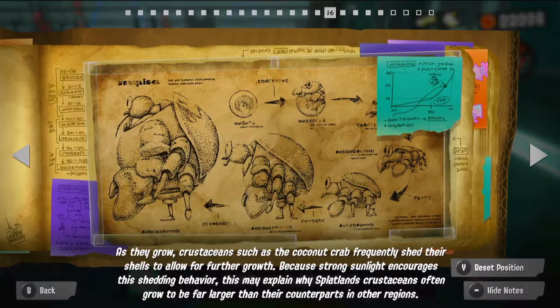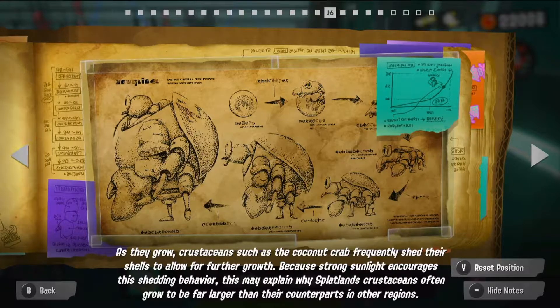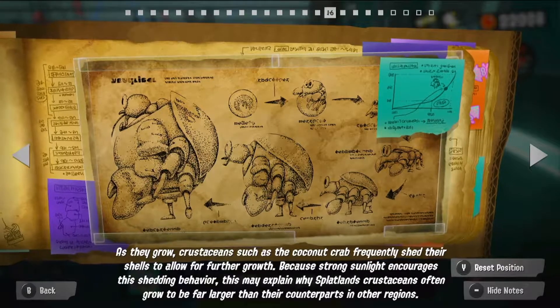16: As they grow, crustaceans such as the coconut crab frequently shed their shells to allow for further growth. Because strong sunlight encourages this shedding behavior, this may explain why Splatland crustaceans often grow to be far larger than their counterparts in other regions. That's cool.